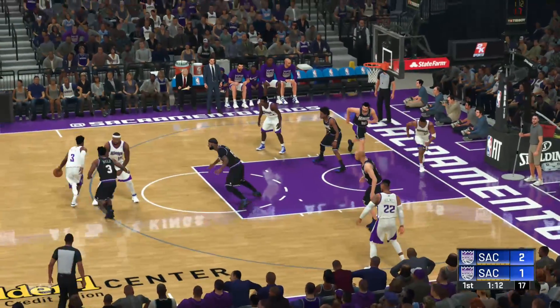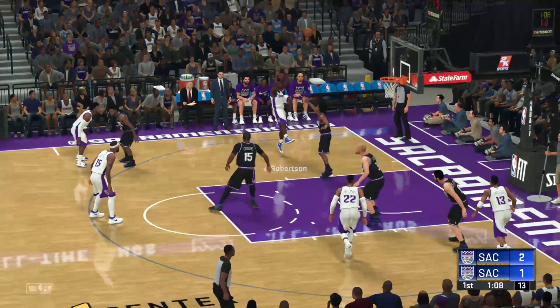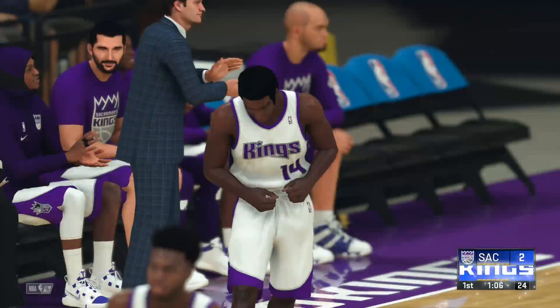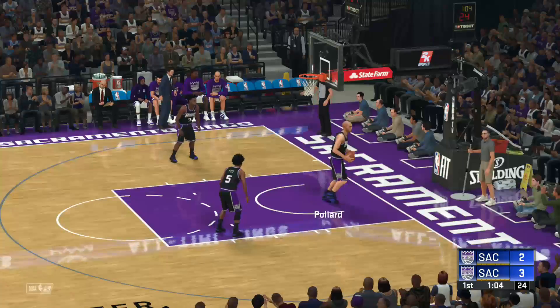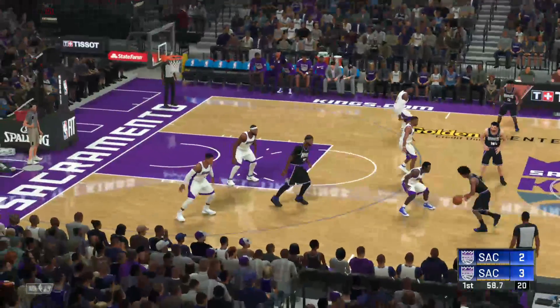He'll bring up the ball instead of Oscar Robertson. Very interesting. He gives it to Robertson, who posts on Fox, turns around, and fades away. He drains it. He's a little taller — a little taller of a point guard — so he's got a height advantage on Fox, giving Aqua Thunder the lead three to two.